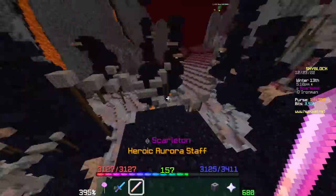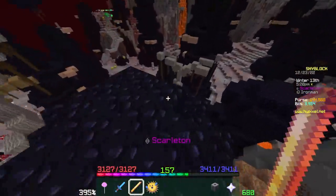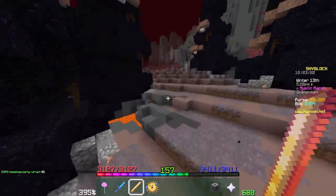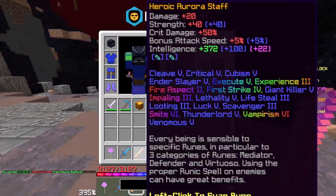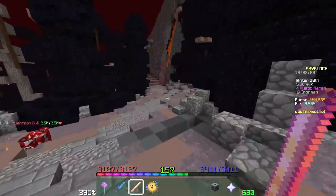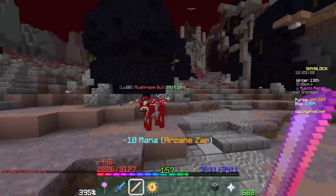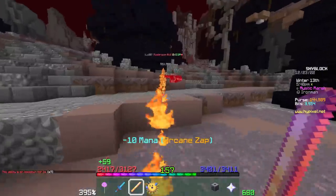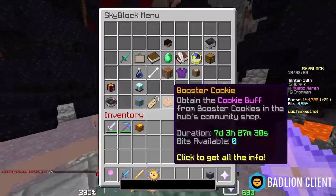Next up is the Aurora Staff, which I use in tandem with the Voodoo Doll. It has a very specific use case: if you don't have a better mage weapon, technically Voodoo Doll does more damage per right-click, but you can fire the Aurora Staff fairly frequently. Its claim to fame is the 10 mana cost per shot — it's essentially an elephant gun with unlimited ammo.